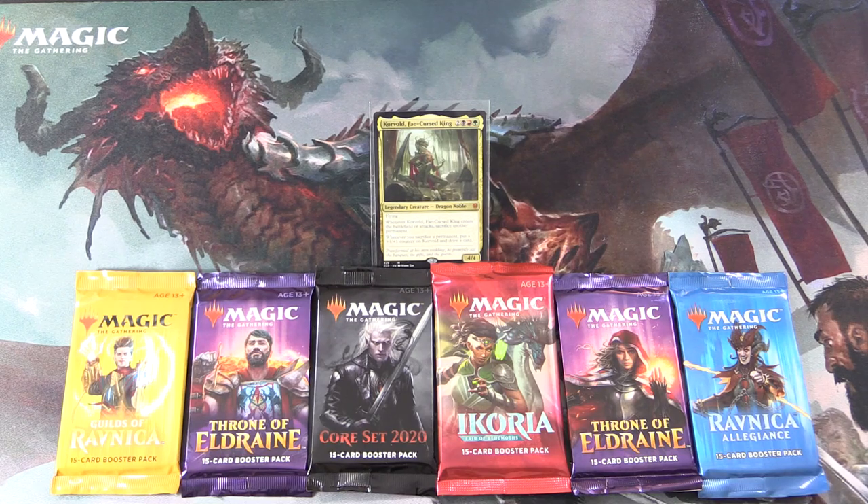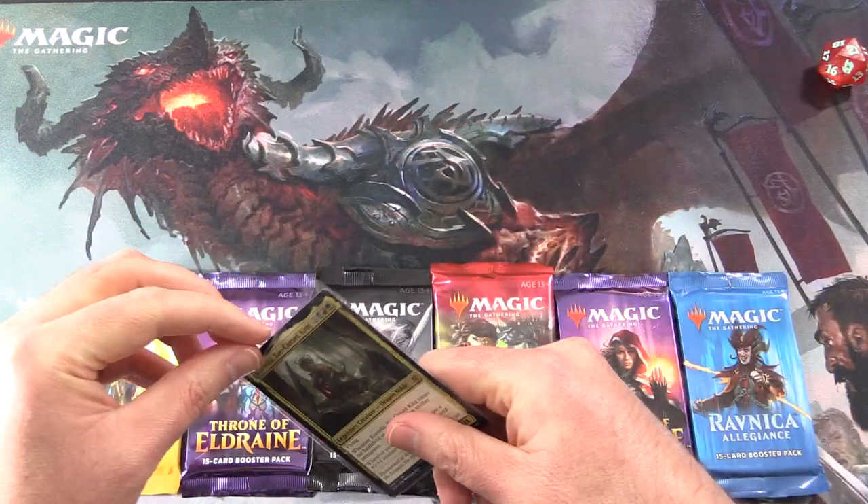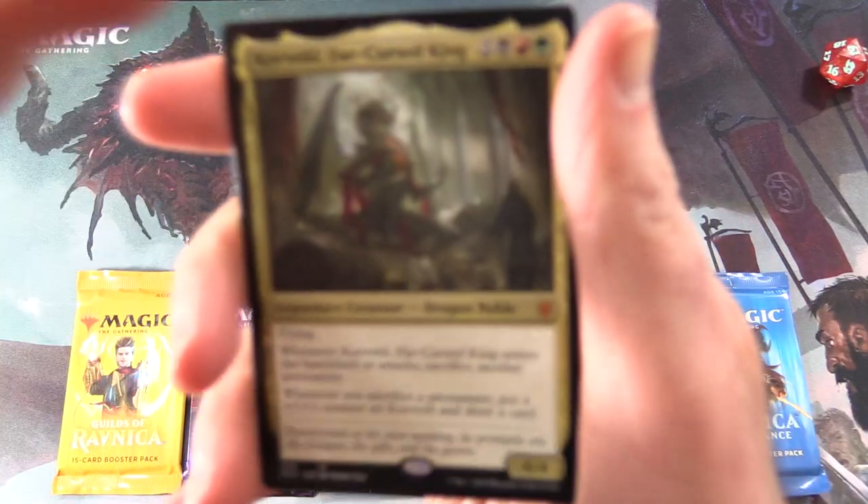Today on MTG Unpacked, it's time for another Commander Snack. This is the series where we go hunting through packs looking for creatures of the same tribe as a Commander. We're highlighting a different Commander each episode, and if you missed any previous episodes in the series, I'll pop a link in the corner.